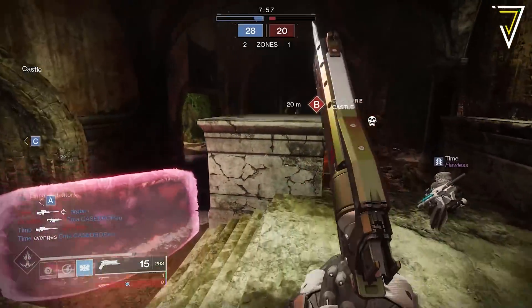Moving over to Europa: the Eclipse Zone rotates to Eventide Ruins this week, so head there if you're still working on any augments. The Empire Hunt rotates to the Dark Priestess — completing it on 1340 difficulty offers an additional piece of pinnacle gear. The Exo Challenge also rotates this week to Survival, which is another easy source of pinnacle loot.